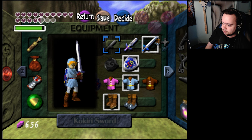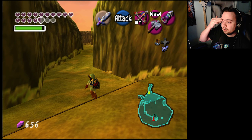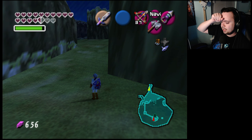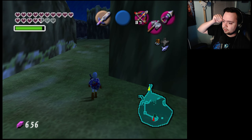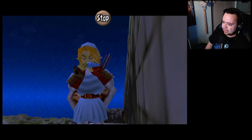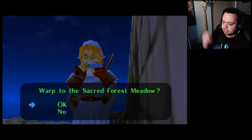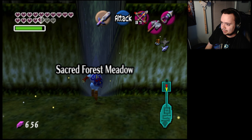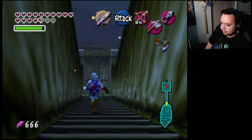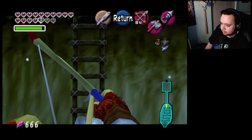Bolero for child Link — we need to do the spider there and grab the saw off the top. Iron boots for Jabu's area. Quickest way back is probably to menu out of forest and then use a shortcut in Lost Woods. We're just gonna snipe this guy because I don't feel like waiting.